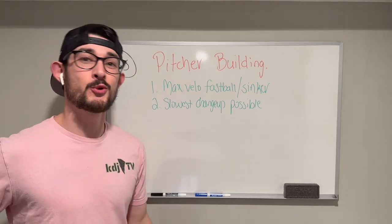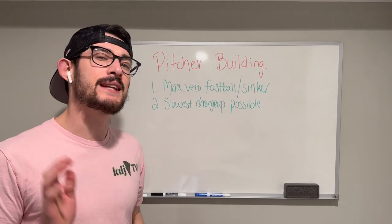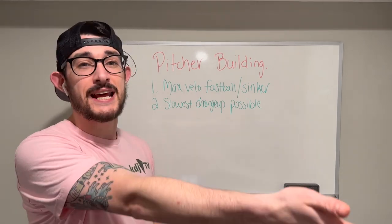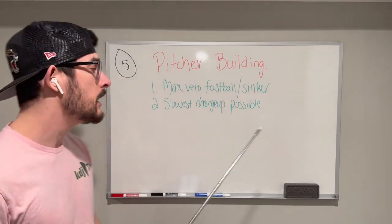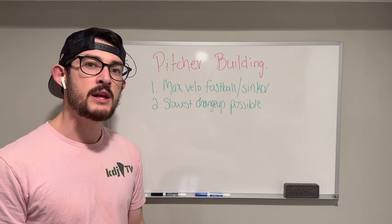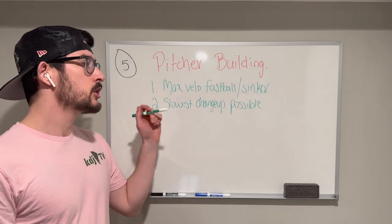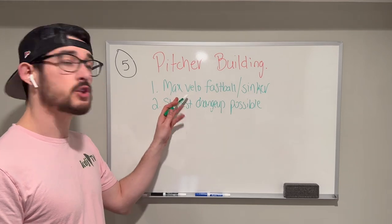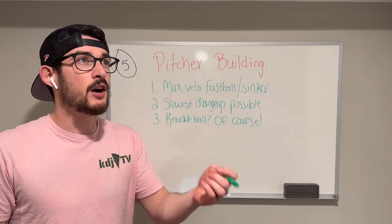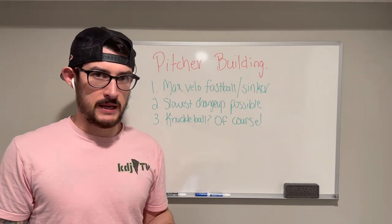Imagine a hoverboard dying mid-ride — going from zooming speeds to barely crawling as you careen down the driveway. Now use that janky metaphor to imagine the slowest changeup possible coming off a 102 mile-an-hour fastball. A changeup in the 67 to 69 mile-an-hour range will ensure maximum stupid swing-and-a-miss on your opponent's behalf, because the second they start gearing up for 102, the 69 is going to make them look silly. A knuckleball? Of course you have to give your pitcher a knuckleball — pitching a knuckleball automatically makes you the worst human being on the face of planet Earth, but it does make your CAP seemingly unhittable on the mound.